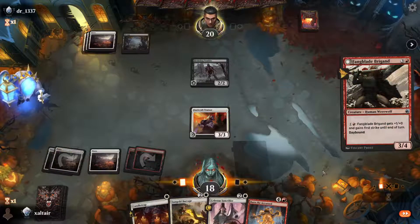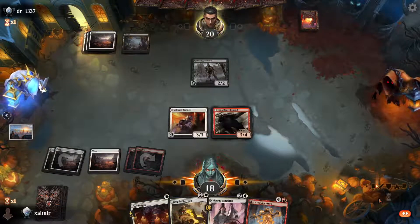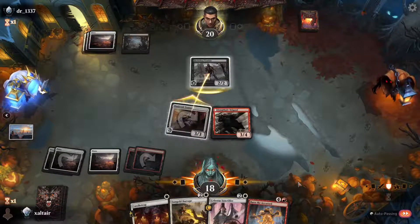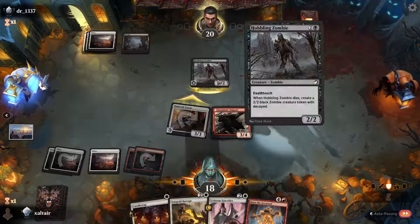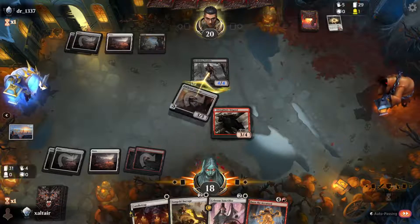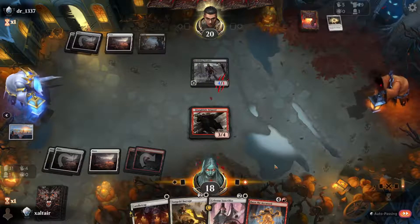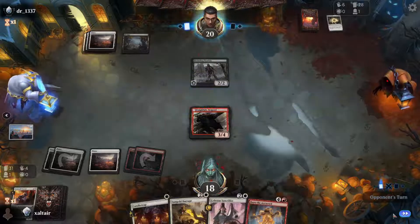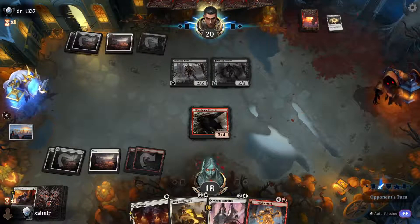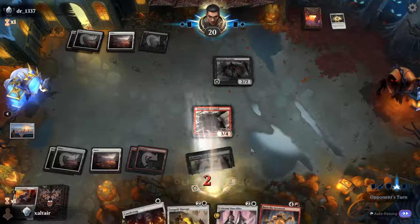Cast this bad boy. Let's attack — they have something. They might have the guy with flash but this has first strike so they have to pump this. Oh they did have the pump. But why didn't they do it last time? That's kind of sketchy. Anyway, back-to-back zombies. I mean we have to candle trap the zombie. This guy also gets first strike. We have to play around this sketchy opponent. Let's attack — if they block we give first strike.